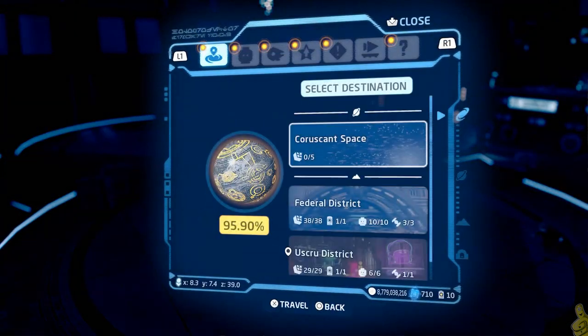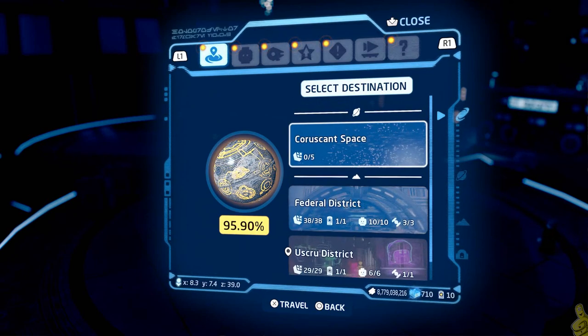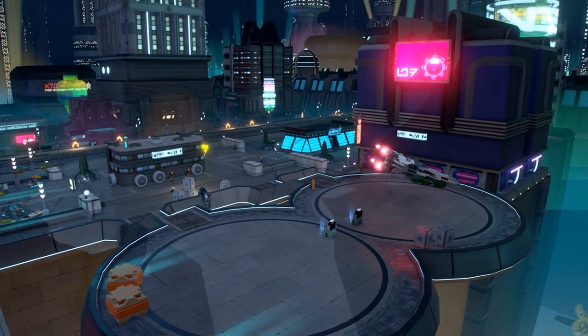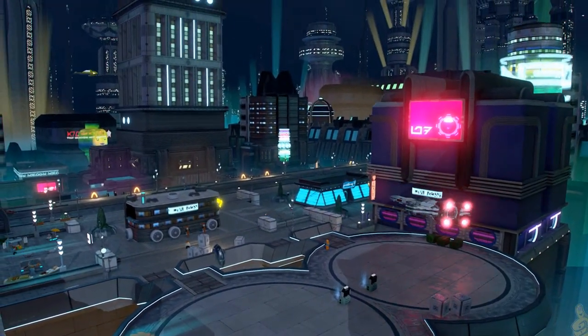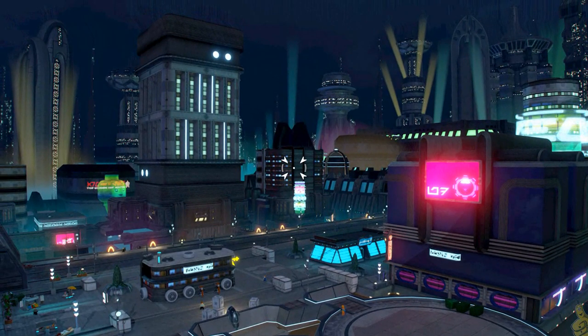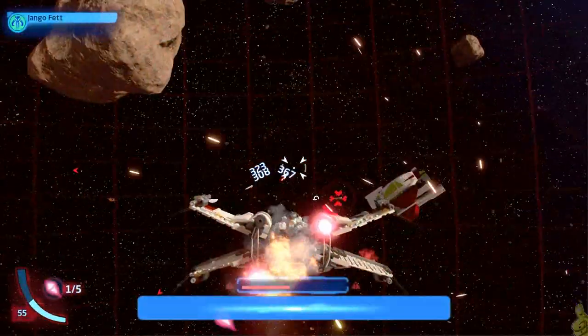Speaking of ships, let's go ahead and hop in ours and take a quick spin up into the spatial area. As you can see we're 95.9% done with this area. We'll go ahead and wipe it clean, and we are out of here — nice little final view of Coruscant.